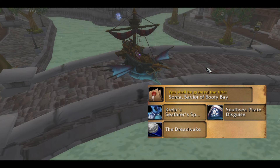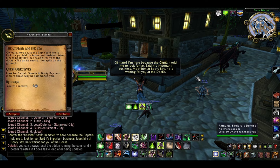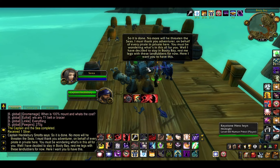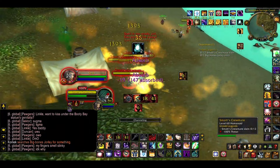Once you've got the latest Duskhaven patch, head to Stormwind or Orgrimmar and pick up the quest from Houser the Scimitar or Undertaker Haruka. They'll send you to Booty Bay, where you'll have to talk to Captain Smuts. The captain tells you a little story about what happened to his crew, and the first thing you need to do is head north of Generous Point and kill 12 of his crewmates and Big Bones Jorley.